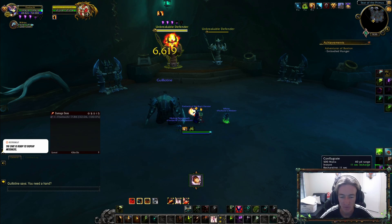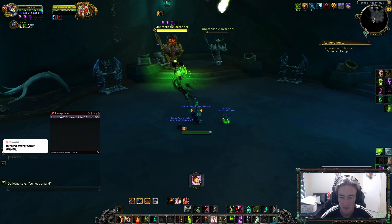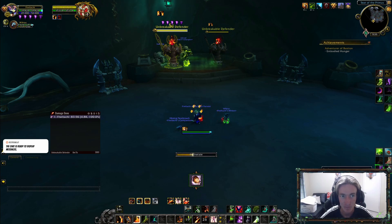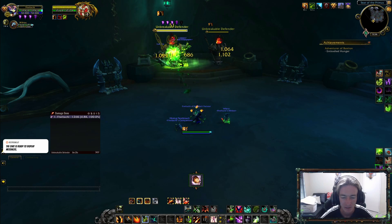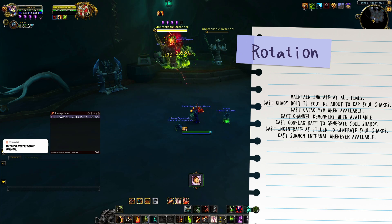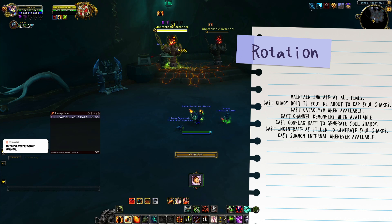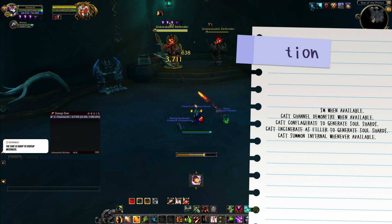Start with Immolate into Conflagrate, then a couple of Incinerates to generate as many Soul Shards as possible. You're going to utilize your Backdrafts on Chaos Bolts. On cooldown, utilize your Infernal, your Cataclysm, and your Channel Demon Fire. Keep Immolate up on target at all times. Do not overcap on your Soul Shards — never go over 5. Keep weaving in Chaos Bolts to utilize those Backdrafts, and if you're approaching 5 Soul Shards, use Chaos Bolts to spend them down. Chaos Bolts are your strong suit for damage as a Destruction Warlock, and the rotation is pretty straightforward.